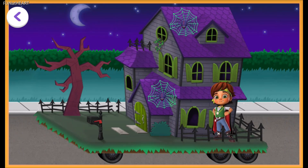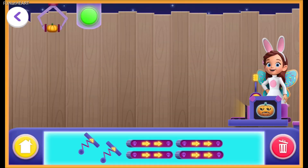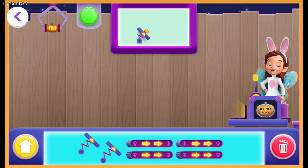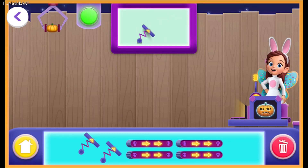Tap the parade float here to see a hidden Halloween trick-or-treat. This is a spring. The spring bounces any pumpkin that lands on it. Bounce the pumpkin to the decoration station using the springs.